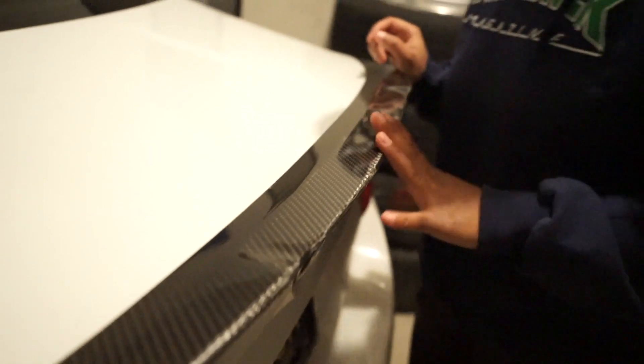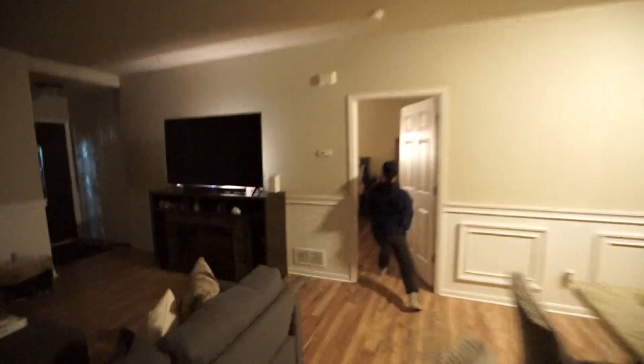I don't know what kind of carbon this is — probably fake — but it's cracked and everything. We got a better one. We gotta remove that, and we also got some interior trim to put on, a front lip we could potentially do tonight, the mirror caps, and everything like that. Here's all the carbon fiber trim right here. Let's go.